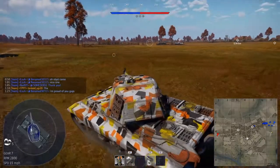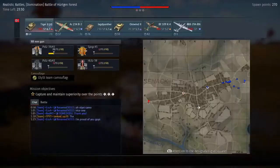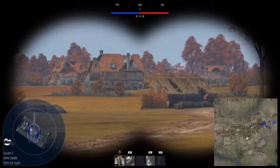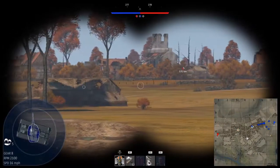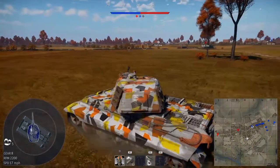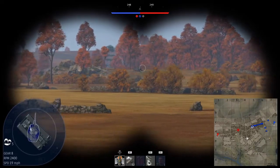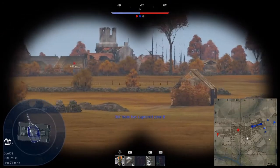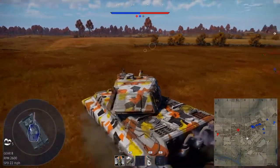Okay, so we're on this map. We're going — obviously where a Tiger shouldn't really go — on the flanks. But you know, we can do what we want. We're in a King Tiger after all, and the king can do what he wants. So we're just making sure nobody picks us off trying to get to the flanks. That's where the enemies are going to be, over near that rock. We're just going to hope we don't die and hope we get into some cover.